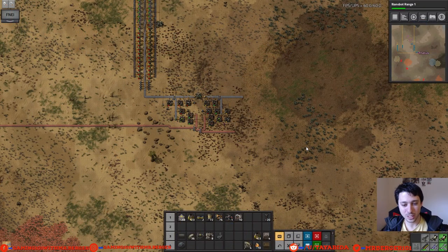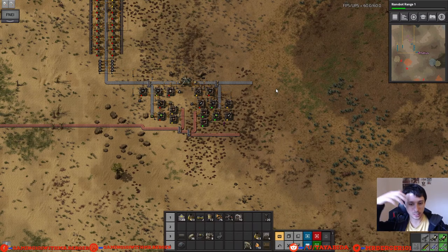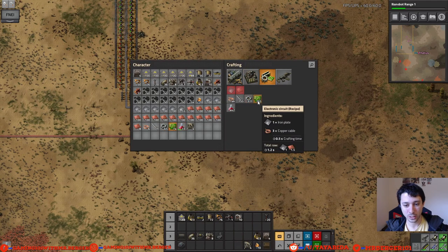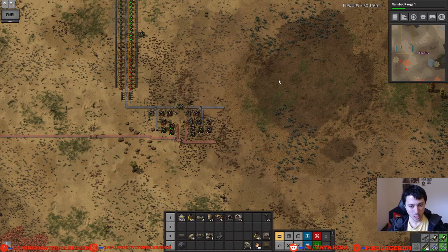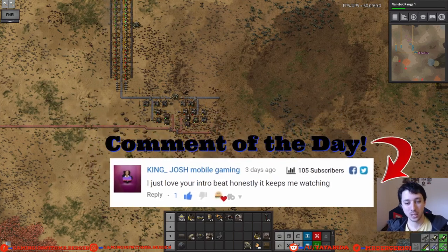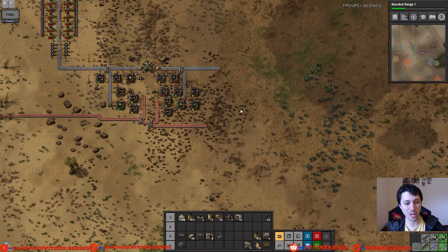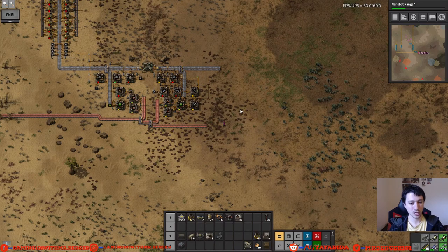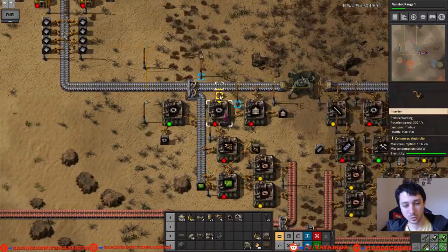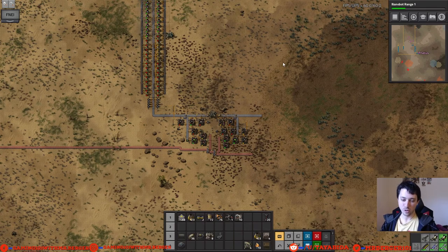Hey, what's cracking everybody, you're back with Mr. Burger. Today we're going to hopefully finally get around to the main bus. The main bus is a really cool thing — you send multiple lanes of your base materials and intermediate products, like circuits, copper plates, iron plates, down one direction. You have a few lanes side by side, a long strip of belts with everything you need on it, and then you can pull things off to make inserters, power poles, radars, and practically anything.